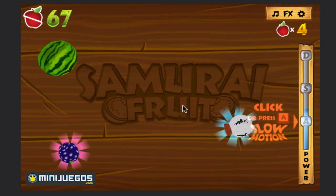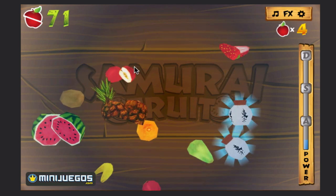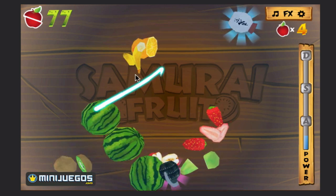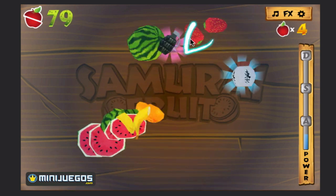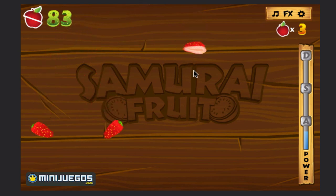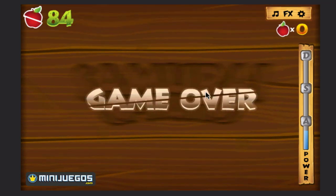Alright, so now I got A — I can click that for slow motion. The bar then goes back down a bit. And that was a grenade. I'll show you the other hazards. This is a Sake Bottle, which will make your vision blurry.